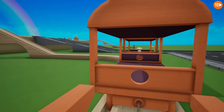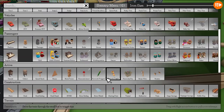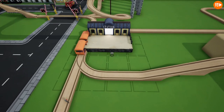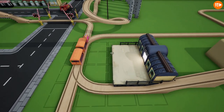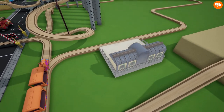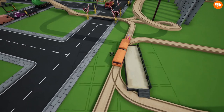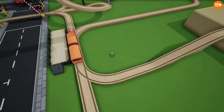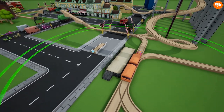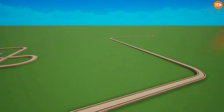We're going to go place the train right here and we have a pretty good idea of what we're going to build. We're going to place a regular station, probably right here. Actually, we're gonna go and place a platform so we can pick up people and then drive them to a town that we're gonna build over here.